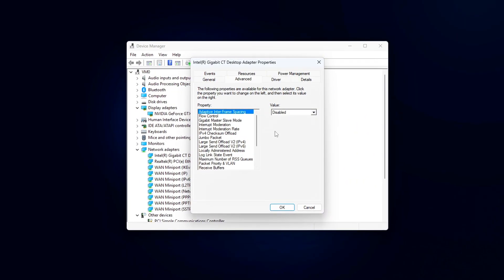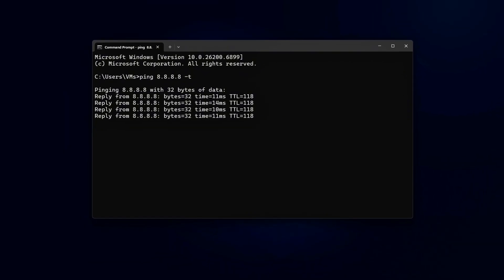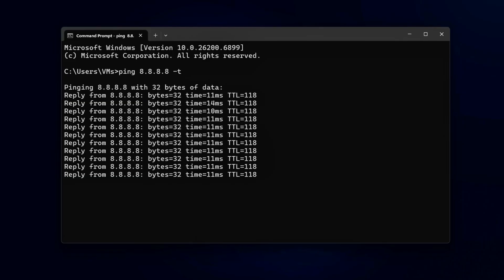So in this video, we're combining Windows-side network tuning, router QoS settings, and NIC-level registry tweaks to get the most consistent ping possible without breaking stability or your connection. Let's get straight into it.